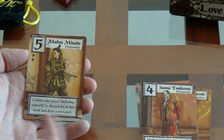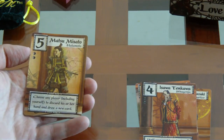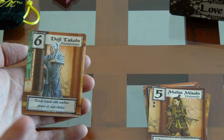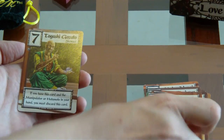Con el cinco, el Hatamoto, cuando la juegas, haces que un jugador o tú mismo tire su mano y agarre una carta nueva. Con el seis, el manipulator, cambias manos con otro jugador, y eso es el efecto que tiene el manipulator.